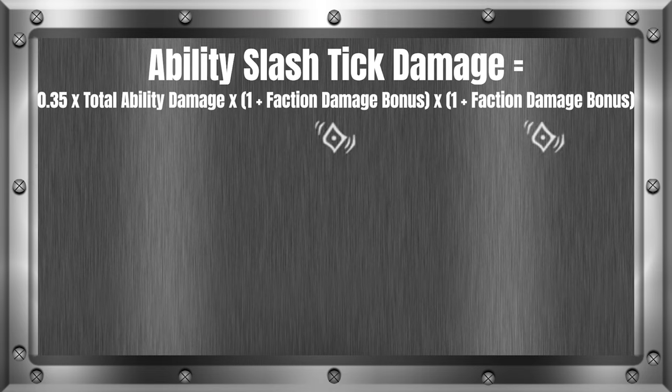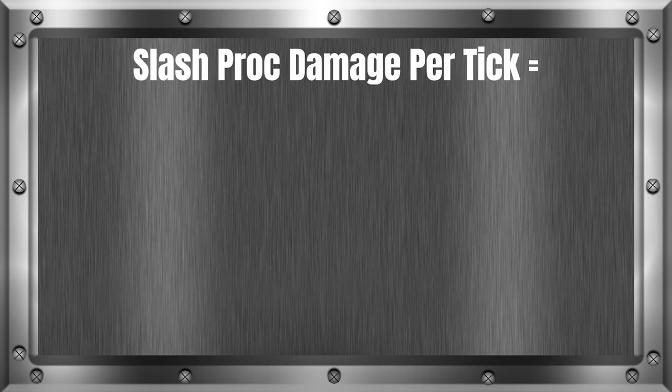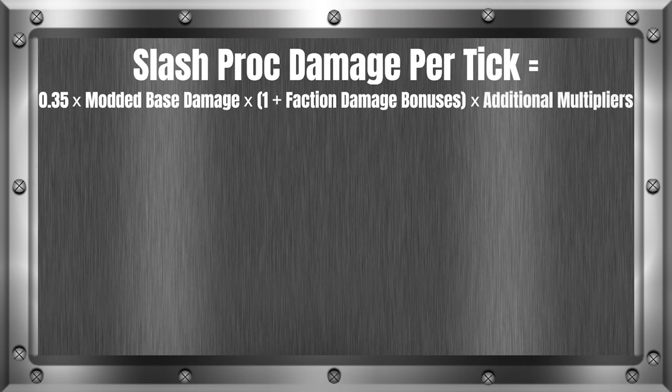Keep in mind things like Roar will apply twice here if it's on — once if the initial hit happens with Roar on, and once again if the tick damage happens with Roar on. For weapon bleed damage, we need to follow the following formula: Slash proc damage per tick equals 0.35 times modded base damage times (1 plus faction damage bonuses) times additional multipliers.